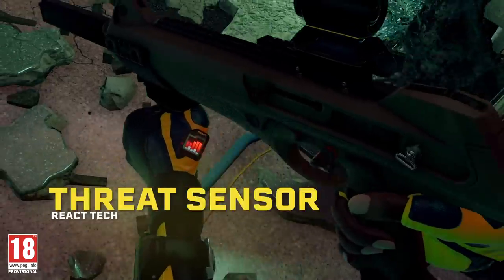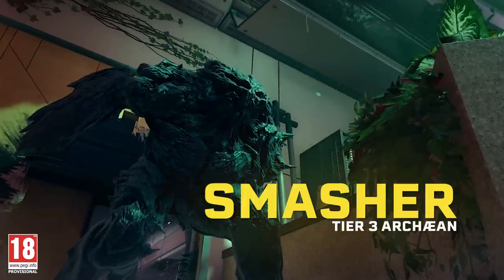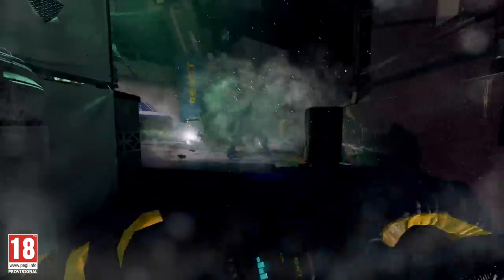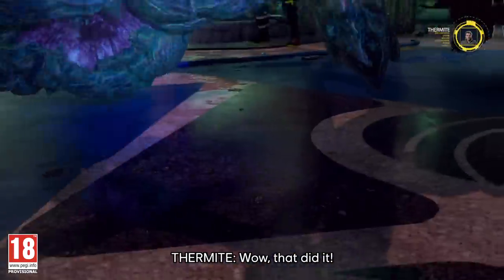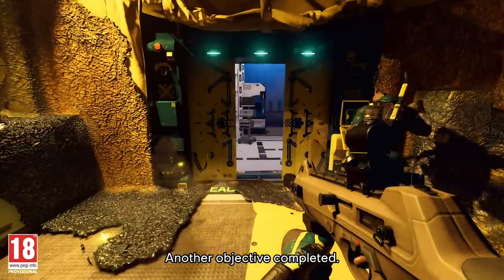Keep hunting. That's the React threat sensor. Smasher incoming. That did it — take out the leader. No leader for the Archies to follow. Another objective completed.